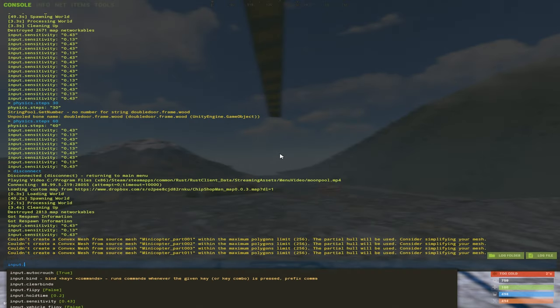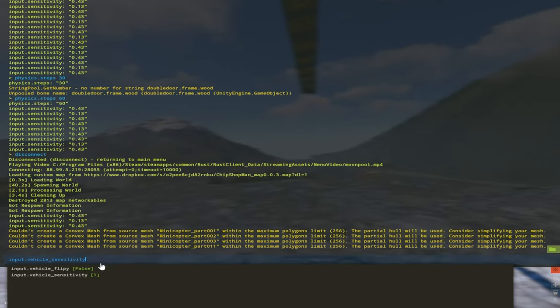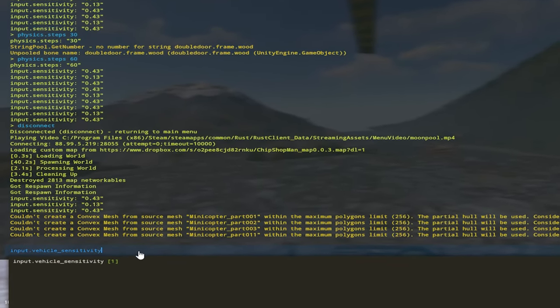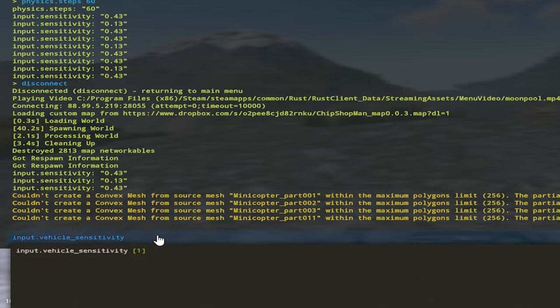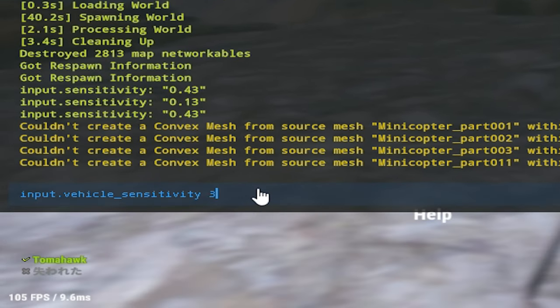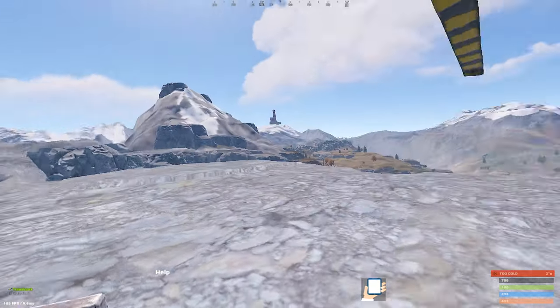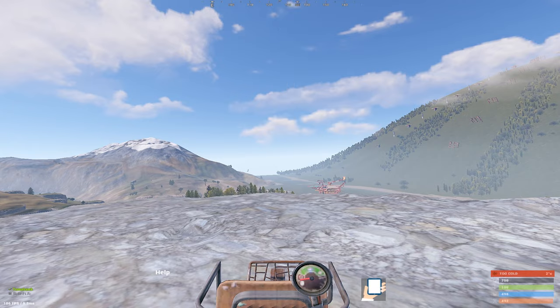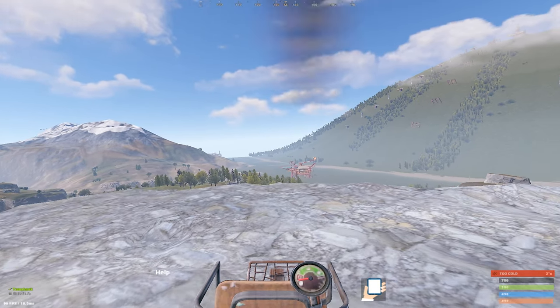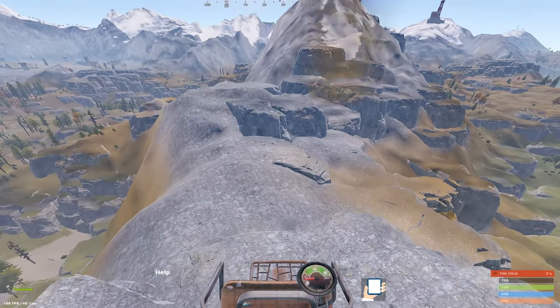The final command is for changing your vehicle sensitivity, mainly useful for helis. I believe the default vehicle sensitivity is too low, so you can change it to however high you want — the default is 1, but I recommend changing it to 2 or 3. Copy and paste the command from the description into your console. This is especially helpful if you normally play with a low sensitivity.